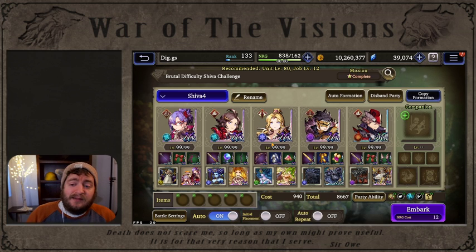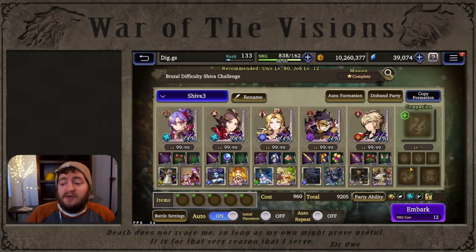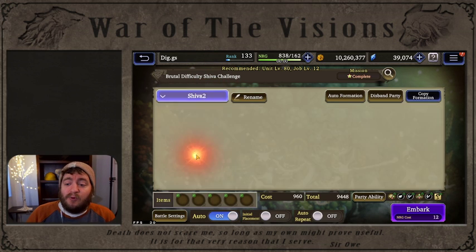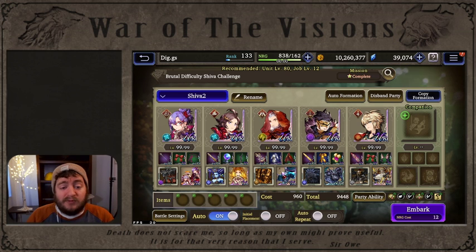I actually think running Rosa is better than running two melee characters in slots 3 and 4. If you do have Rain, Rain is really powerful in slot 5. If you do have Sid and don't have access to a support unit for slot 3, running Sid and Ruinstern is really viable as well. Running Dwayne and Ruinstern — pretty much any slashing damage dealer is going to be great in that position.